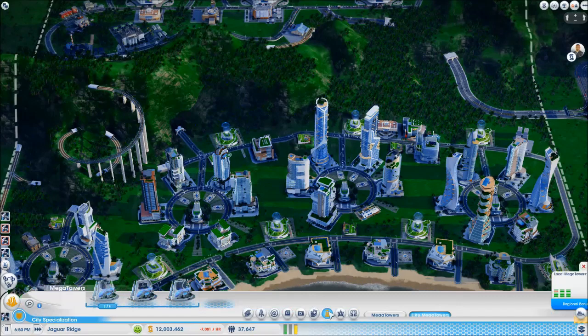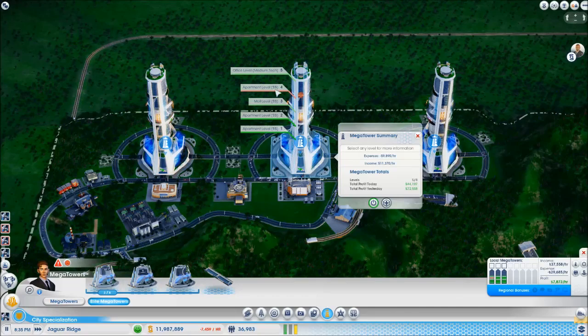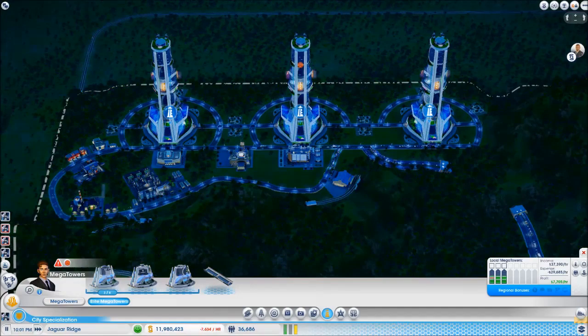Let's have a look at our Mega Towers. We're making 8,000 — it's just dropped to just under 7,000. Everybody's pretty much happy; we've got one unhappy level, which is the residential level, because they've got somebody sick. I've bumped the residential taxes up to 7%, because I want to start getting us approaching break-even point.